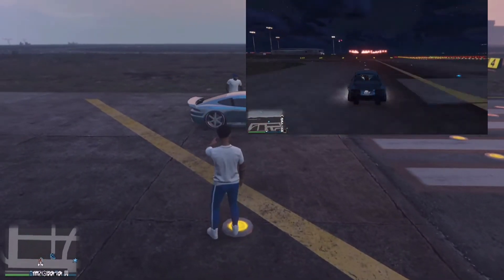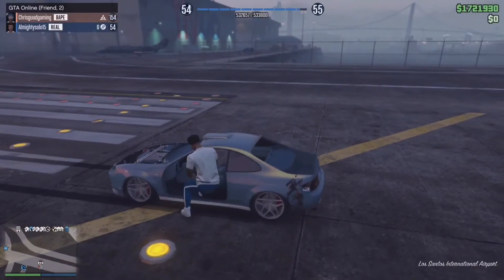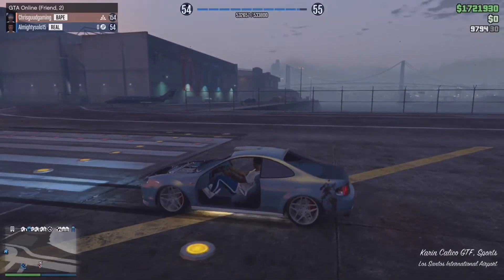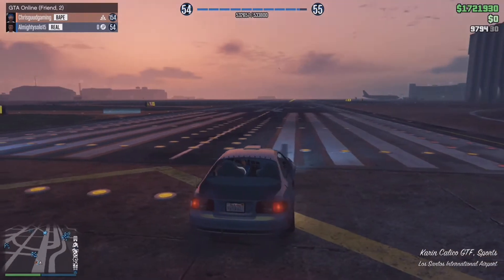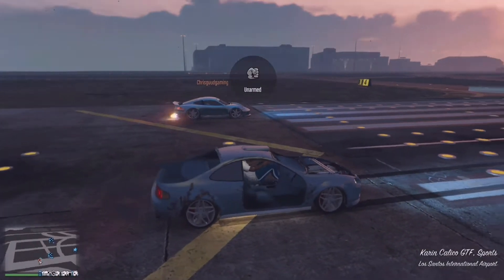He's about to get inside his Porsche, the new one that just recently came out, and I'm about to get inside — let me see what this car is called — I think it's called the Karin Silico, or the Silico GTF. Let's go ahead and do it, so I'm going to shoot the flare and we're going to go when the flare drops.